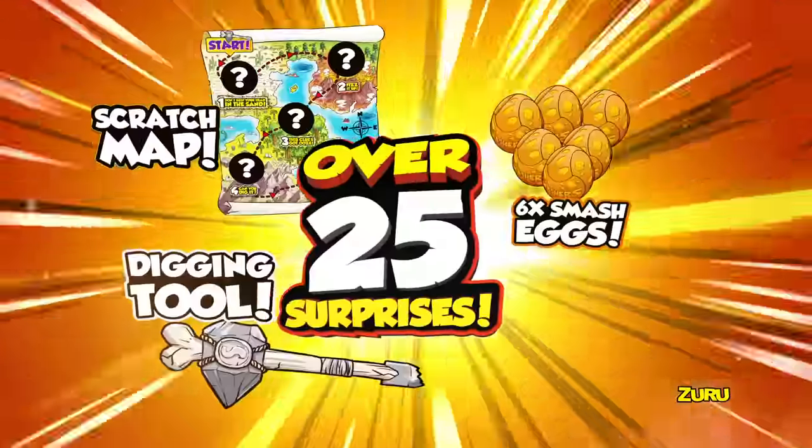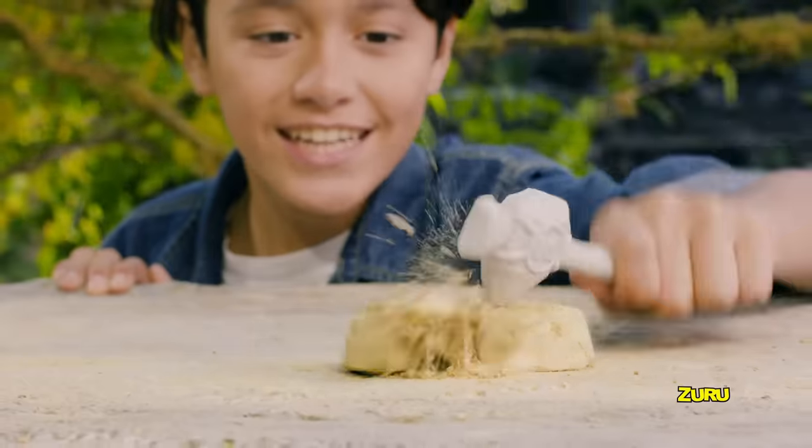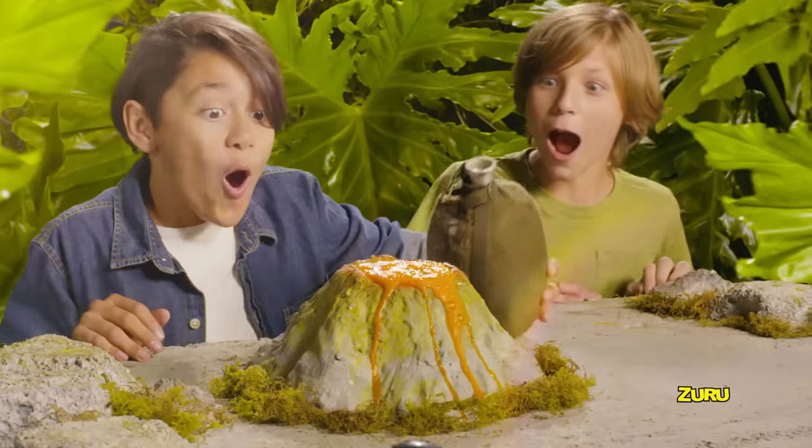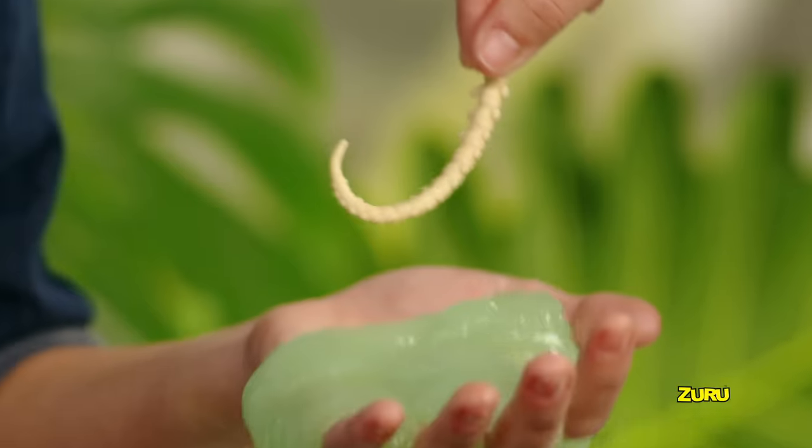Find over 25 surprises inside! Scratch and follow the map to uncover all the hidden dino bones and fossil rocks, erupting volcanoes of fizzy lava, caverns of ice age putty, and gooey oozing slime.